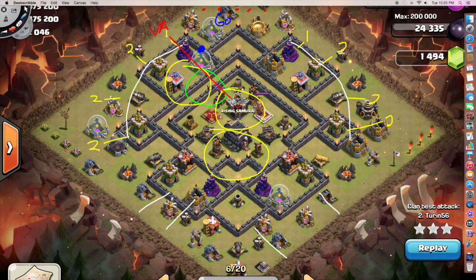I had four loons left at the end, I believe, so I sent them in. It was a close attack — down to the last 10 seconds or so. It was tighter than it should have been, probably because I wasted time on the kill squad and was inefficient at some points. I could have been better aiming my back-end loons as well, but I still managed to get the three-star out of it. Let's go ahead and watch the replay and see how it worked out.